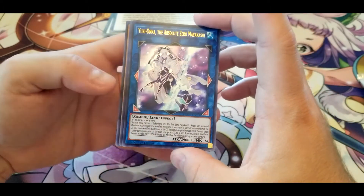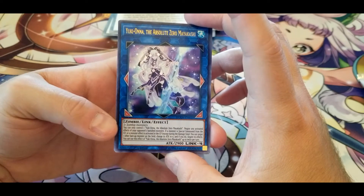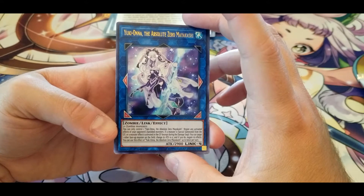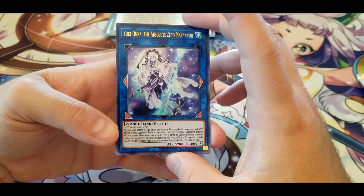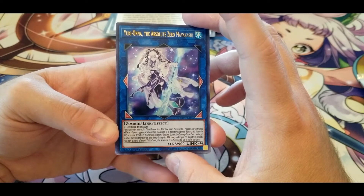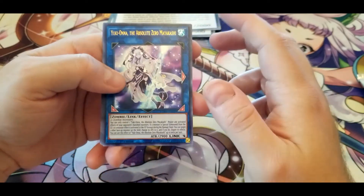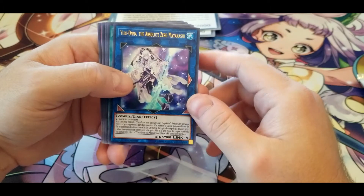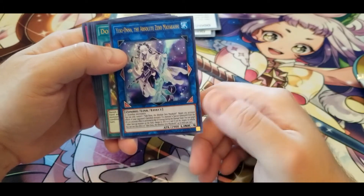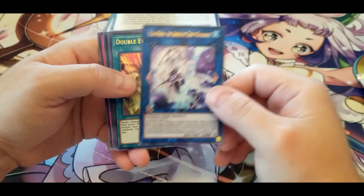Yuki-Onna, the Absolute Zero Mayakashi — you can only control one of her. Negate any activated effects of your opponent's banished monsters. If a monster is Special Summoned from the graveyard or a monster effect is activated in the graveyard — except during the damage step — you can target one other face-up monster on the field, change its ATK to zero and negate its effects. She seems like quite good support for the Mayakashis, and it's Link 4 but they have a lot of ways of bringing themselves back from the graveyard so that's not too bad.